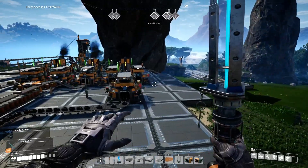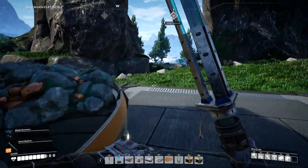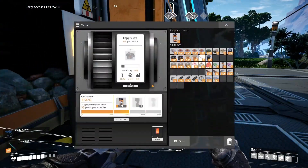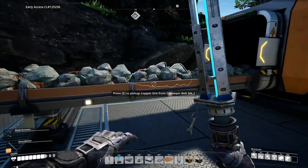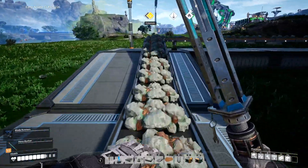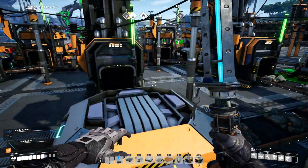I'm going to walk through this quick build here. We currently only have one copper node, and I've actually increased it up to 90 per minute. The reason for that was it was only doing 60 per minute and I needed 90 in order to do everything — to make wire, cable, and sheets.